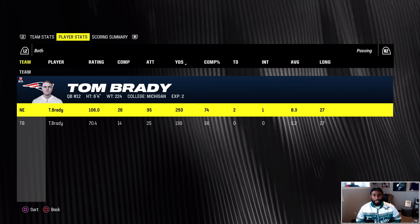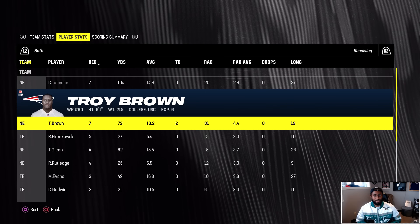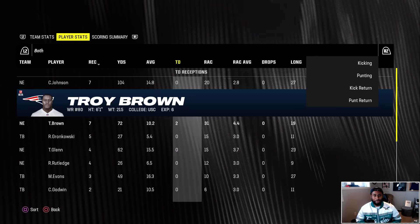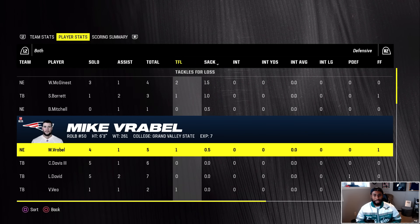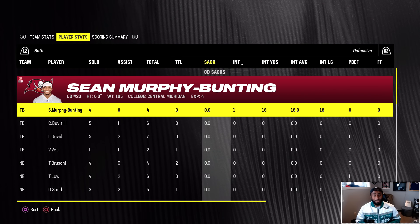Wow — it was a defensive battle. That's how these older Brady teams won. He threw two touchdowns and Troy Brown was a monster — MVP of the game. The Buccaneers' defense kept Gronk somewhat in check, but it was not enough. The Buccaneers are gone. The 01 Patriots are moving on to the next round.